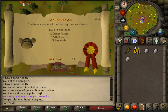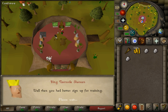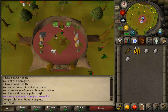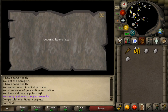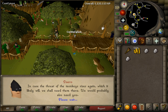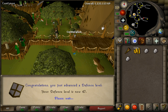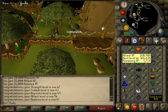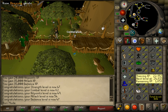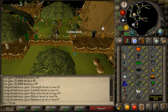Put us up to 79 quest points. We're gonna get all that experience too. I chose the attack and defense reward — 110k experience drop right there. We ended up getting from 52 to 54, almost 55 attack, 47 strength, 47 defense, 49 hit points. We're also 62 combat now. 804 total.